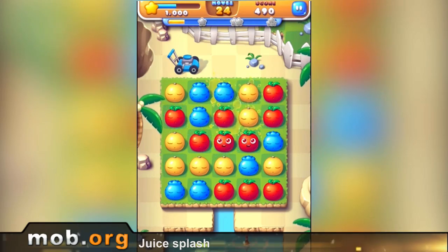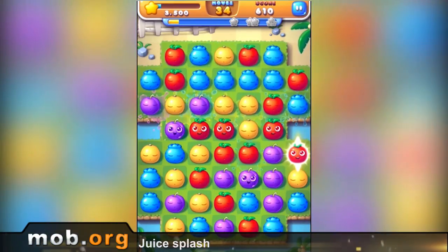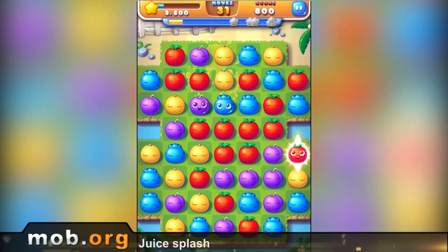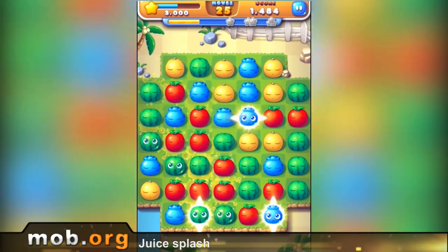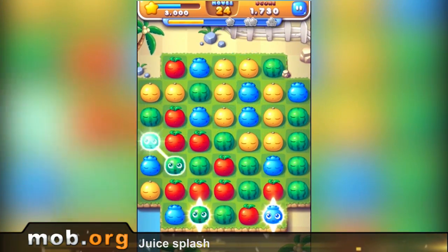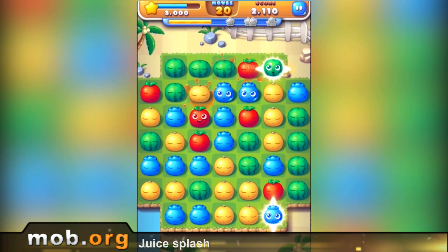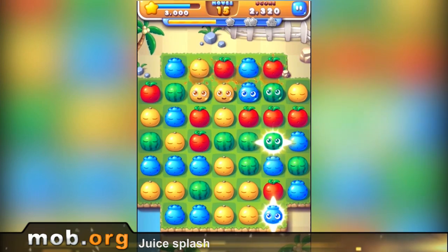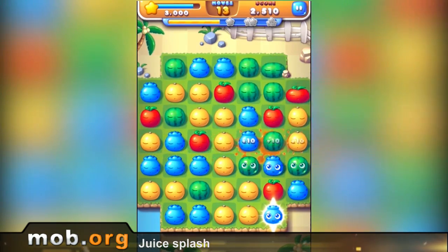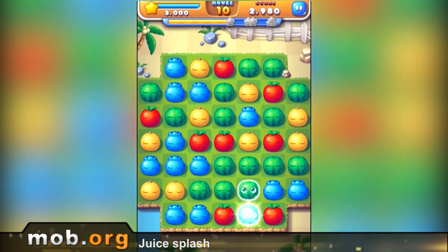The second game is Juice Splash. This is one of those matching games where you join some things of the same color, they disappear, and then new colorful stuff falls down from the top. We've all played that kind of game and know the deal, but this game has its own little twist. Fruits of the same color need to be connected in one continuous line, and it so happens that you can get a huge number of watermelons and not be able to pop them all because you can't draw them in a line. Some might say that the graphics are too childish, but I think it's a pretty good and relaxing time killer.